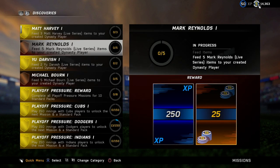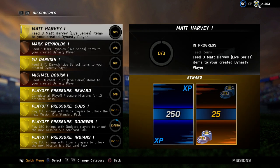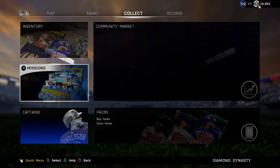This Matt Harvey mission is going to be very similar to the Udarvish — you have to do a feeding first and then do the strikeouts or wins or whatnot. You feed three Matt Harvey players live series to your Creative Dynasty player to unlock the next mission, which is going to be a stats mission. I'm not going to talk too much about the mission; you guys know what to do and have probably already seen it everywhere.